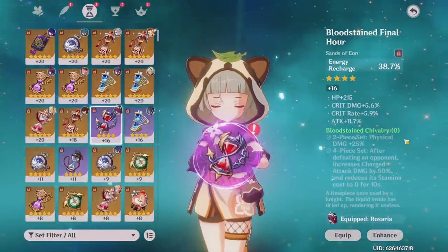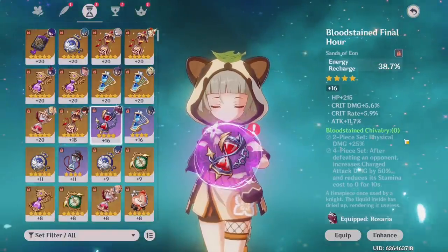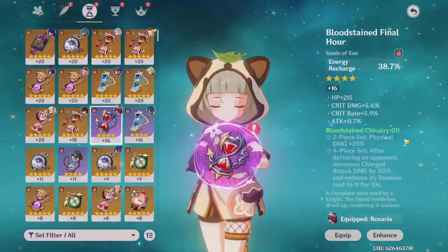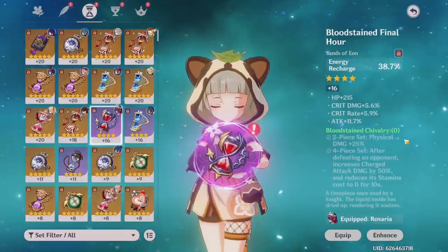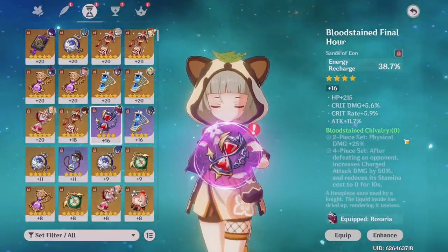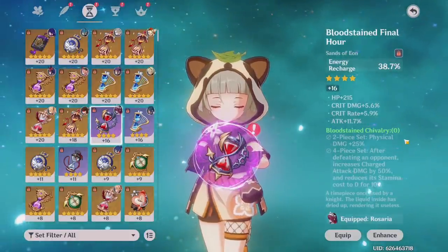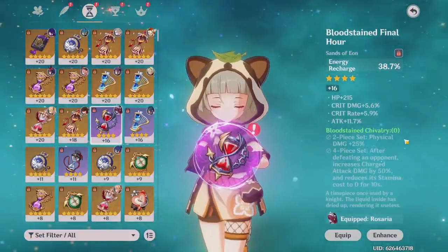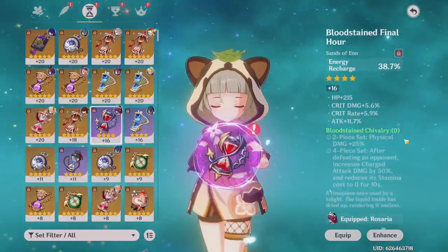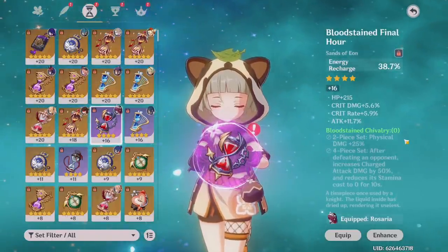When I farm five-star artifacts, I don't just check the five-stars — I check the four-star artifacts too, and I lock them if they have at least crit rate and crit damage on a main stat I want. Like if I find an attack sands with crit rate and crit damage that's four-star, I'll lock it because it has potential. And if you don't end up using that four-star artifact later, you can always use it as XP for a future five-star. A four-star with perfect rolls is always better than a very bad five-star.